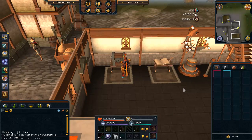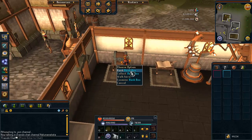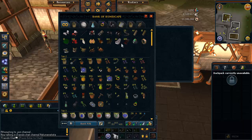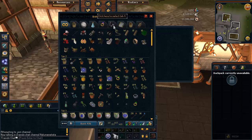Since I haven't had anything planned and haven't been on, I figured I would just go over my bank since it's been a really long time since I did any sort of bank video. My first tab I keep all the junk — pretty much all the Squeal of Fortune stuff and stuff I don't really have any other use for, like the baby Chinchampa food. I also keep my captain's log, ring of kinship, and sixth-age circuit in here because I use those all the time. I also have my constructor's gear and mud battlestaff here because I was planning on using those for Livid Farm.